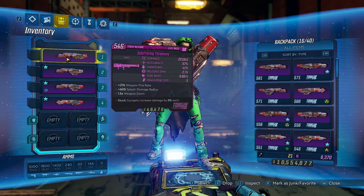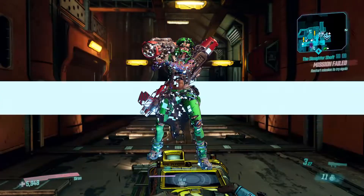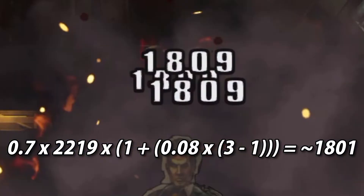Next we'll take a look at this 3-way, which has a base damage of 2219 and shoots 3 projectiles. Shooting 3 projectiles deals 466 damage. On the reload, using the formula we get about 1801. There's obviously some rounding going on because it's not quite the 1809 on the screen, but it's close — within 1%.